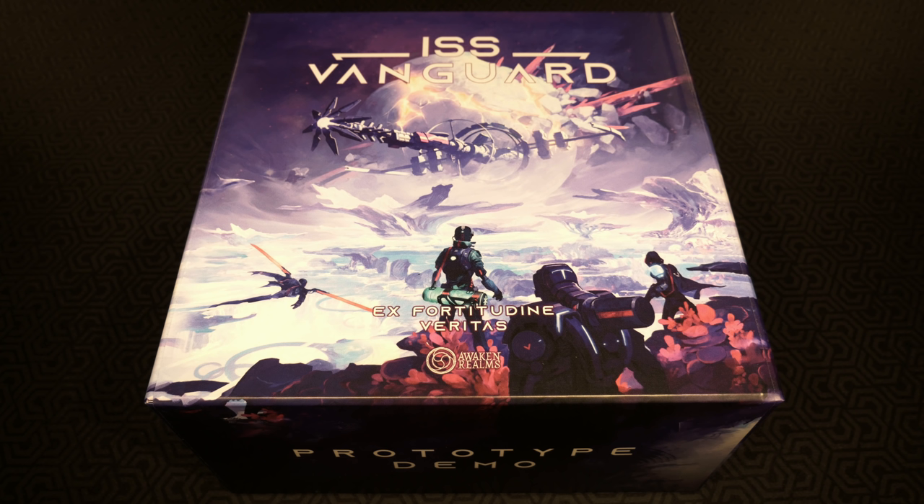Before we dive into the box, let me give you an overview of what this game is about for those unfamiliar. It's a one-to-four player cooperative campaign board game bringing players into an epic sci-fi adventure as they play as four sections: security, recon, science, and engineering - on board the first human ship with the possibility to reach outer space. The campaign introduces unique stories with hard player choices, very similar to Tainted Grail, written by the same individual, with twists and branching storylines.